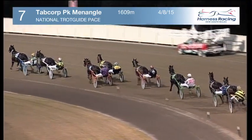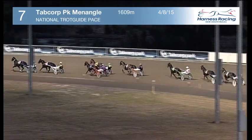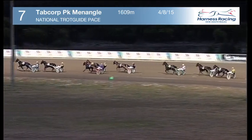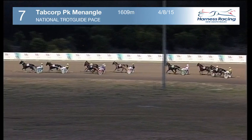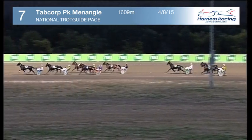The field worked their way down past the 1200 metres and the first quarter was 28.2. The leader is Ellie's Jet, clear by a length on I'm the Guy, and that pair about two in front of Del Piero racing on the outside of Don Quay into the 1100, as Supreme Jeans.